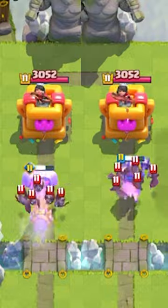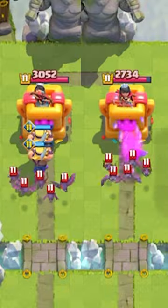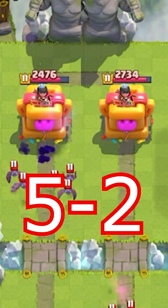Next, they are going up against Bats. The Bats stop the Battle Ram from charging onto the tower, but the Evo Barbarians do more damage.